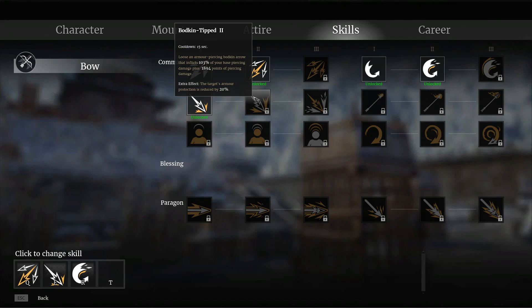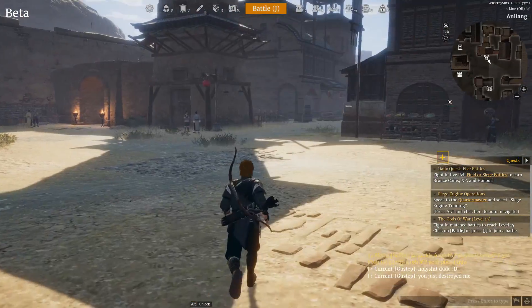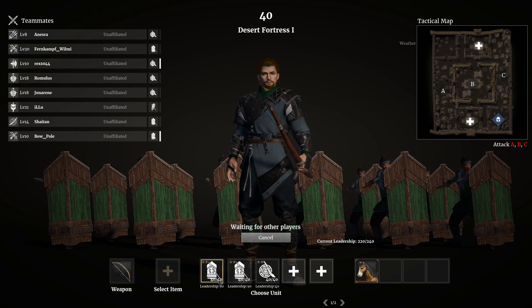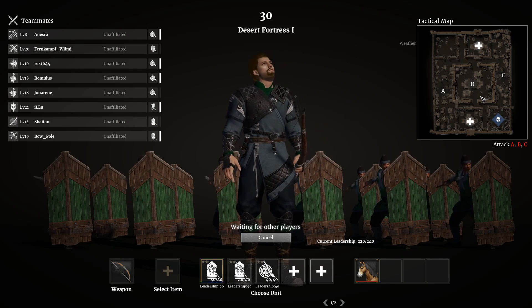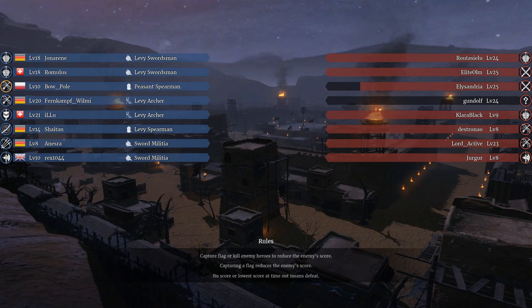I've also unlocked some skills — essentially when you get to a certain level, this becomes available. I can contribute to winning a battle quite well, I think. So let's put that to the test. I will be relying on those spearmen, and they can be quite effective. In this battle, we need to take points A, B, and C, and as long as we hold them, we get a point advantage over our enemy. Most of the other players are much higher level than myself, but it's a team game and I'm going to be able to contribute quite a bit with proper unit formations.